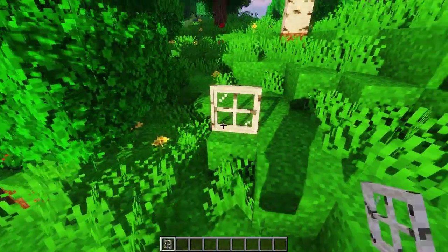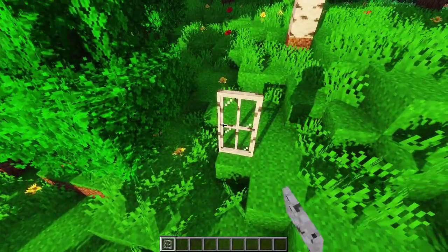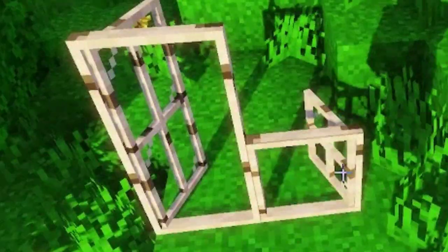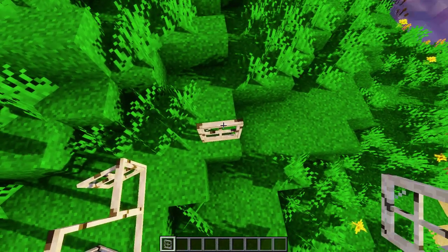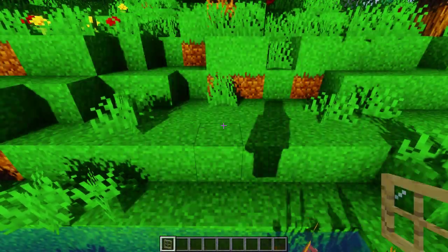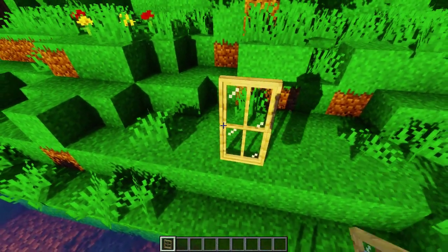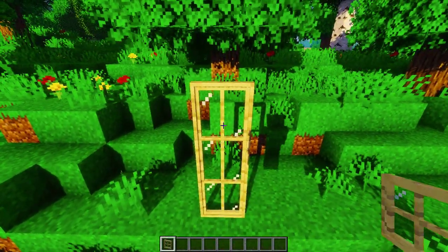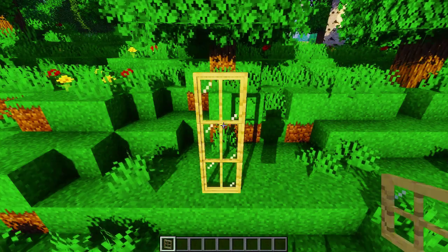Just be aware of where you aim with your mouse. If you aim on the left side of the block and place the window, then it will open to the left, and the same goes with the right side. If you place one on the left side and another one on the right side, it will make your tall window look like this, which can be weird but I guess it will be useful for someone at least.